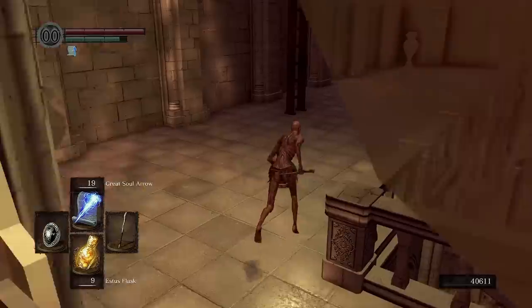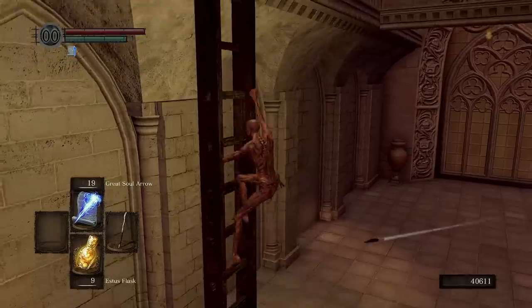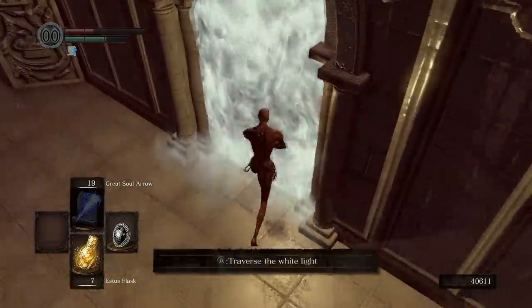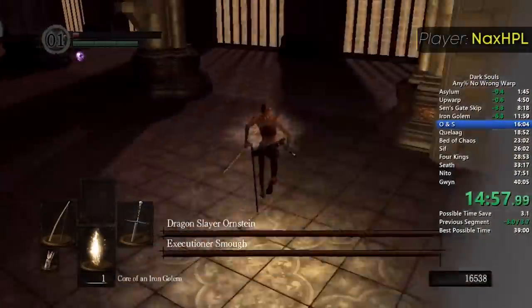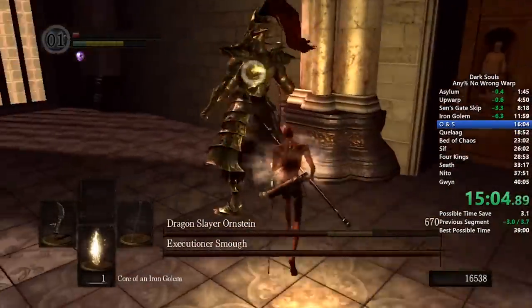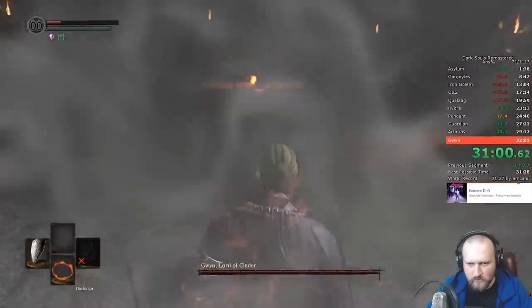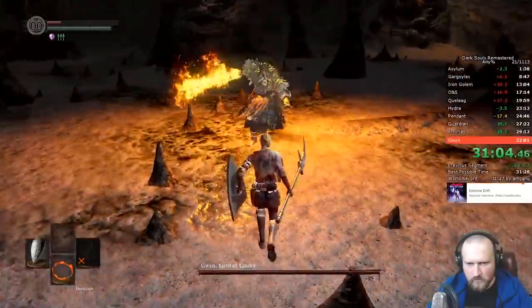You see, in Dark Souls 1, it is impossible to sprint while the menu is open, so to save time, runners menu while they are stuck in other animations, such as climbing ladders or indeed entering fog walls. But this can lead to the boss being extremely unpredictable — either not attacking the player, or straight up doing nothing. As a result, the prepared boss fight strategies could be thrown into disarray. Occasionally, it even led to something called a bulldozer, where the boss rapidly runs into the player without performing other actions.